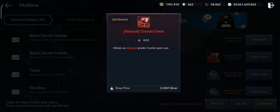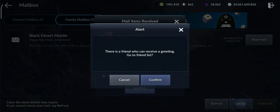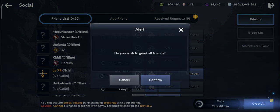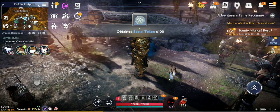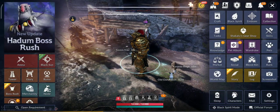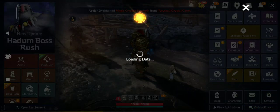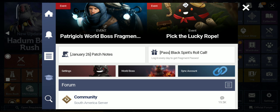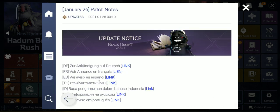From that event — 15 abyssal crystals, don't forget to collect those guys! Okay, let's check the patch notes on the official forum. I want to see because there are other changes — for example, the Lancer class rework.